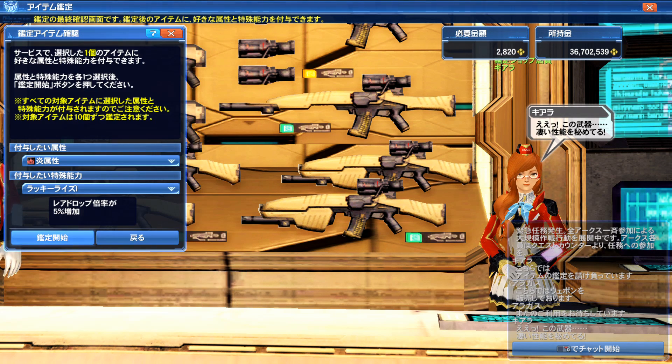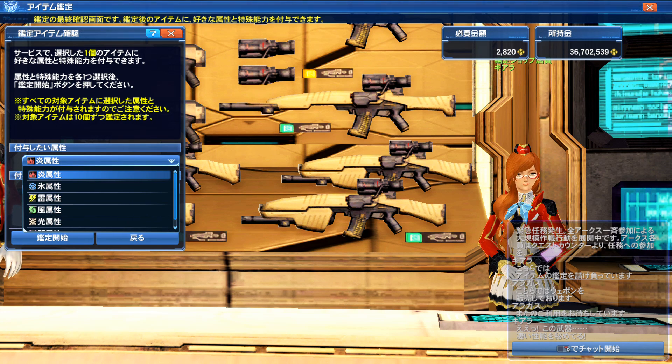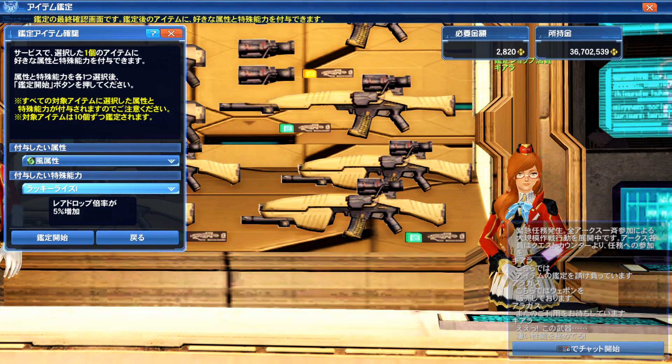Another thing you want to keep in mind is that whenever you select an item to identify, you can select the element you want on the weapon, which is really cool. Granted, depending on what enemies you're finding — if you find a lot of Darkers, or whatever the current emergency code is — that's the popular element to pick for that slight bit of edge.